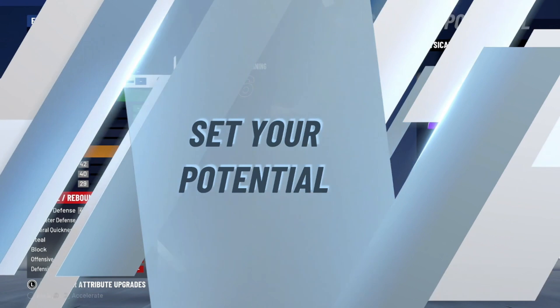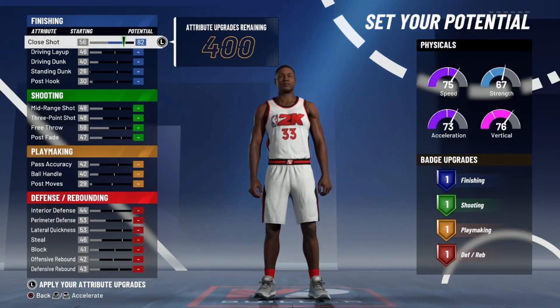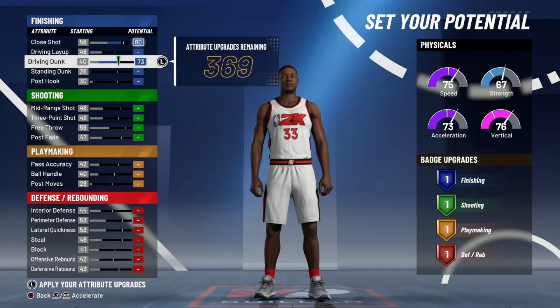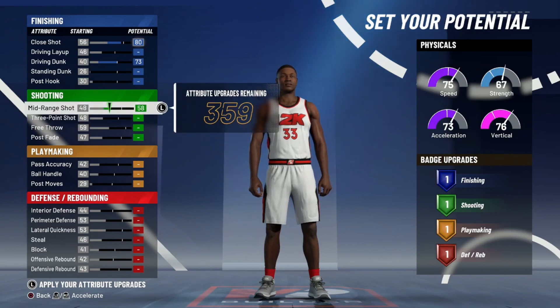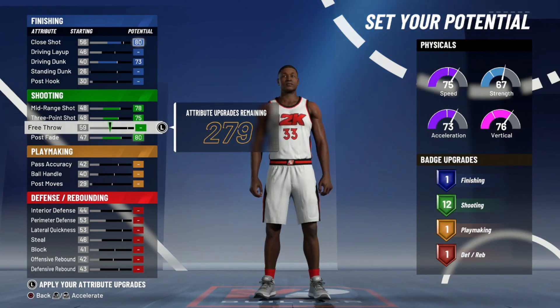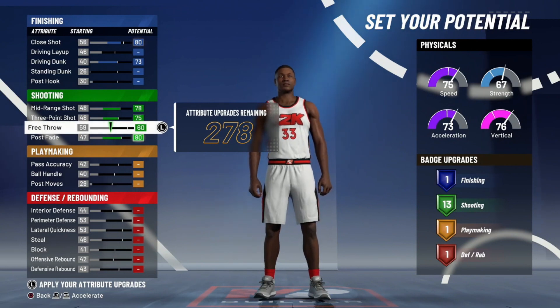Now it's going to tell you to set your potential. What you want to do: bring your close shot up to 80 — you don't need any higher than that, you're going to be able to make all the shots you need at 80. Then put your driving dunk all the way up, go down to shooting, put mid-range all the way up, three-point all the way up, post fade all the way up, and then put one into your free throw so you get those 13 shooting badges. My rebounding wing last year had 17 shooting badges — that was with Hall of Fame quick draw — and this year you don't need quick draw, so 13 will be the perfect amount. I'll show you guys how to put on the badges at the end of the video, so make sure you stick around for that.